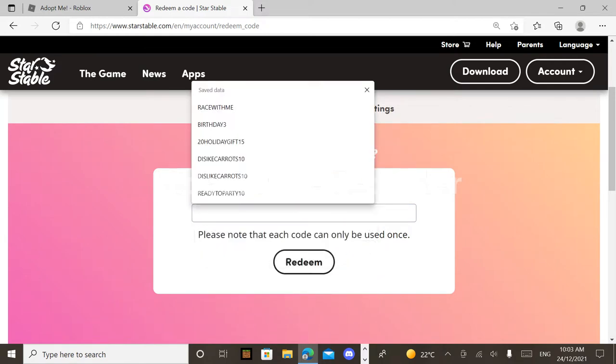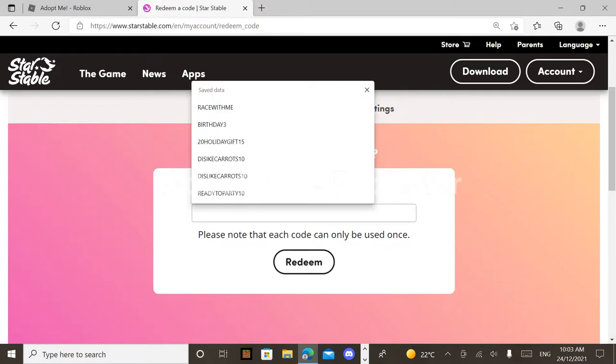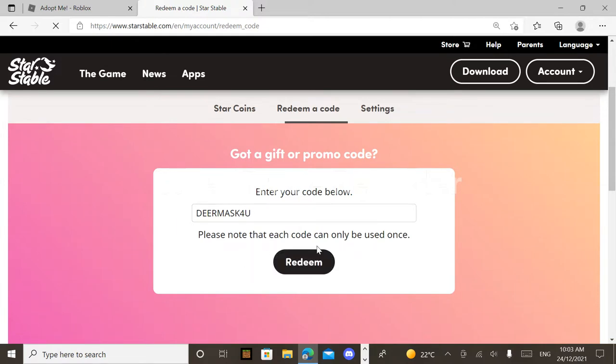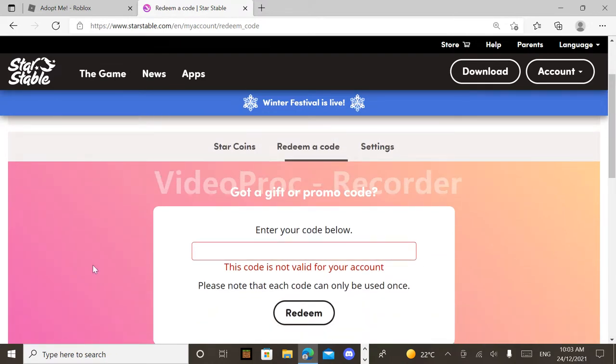The code we're using gives you a deer mask, I think. You're going to put caps lock on and type 'DEER' — then type 'MASK' — no spaces. Then the tricky part: it's the number four, not F-O-R, and then just a U. So the code is DEERMASK4U. Then you click redeem. Since I've already redeemed it, it's done!